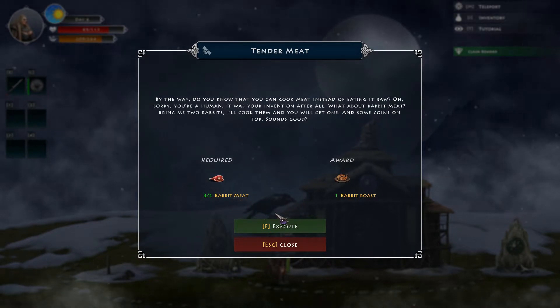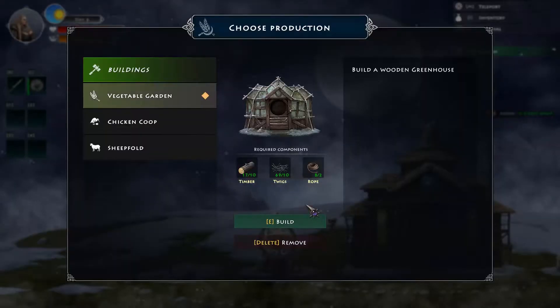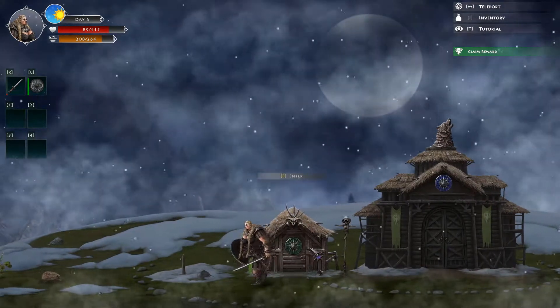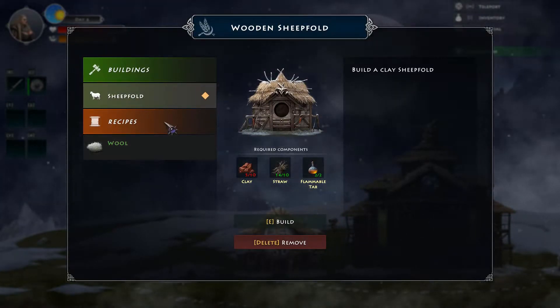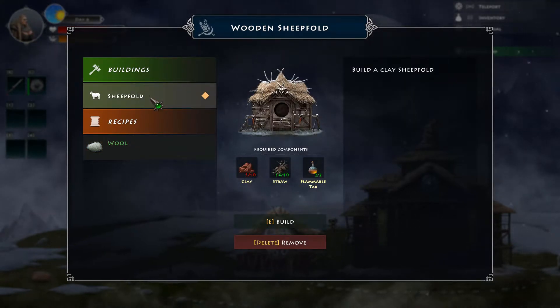He wants rabbit meat and he's gonna give me a rabbit roast - no problem. Now we can finally get our sheep fold! Look at that, excellent. Let's go in - hello! Now we can get some more. I'm not really sure, it says that it's a recipe...